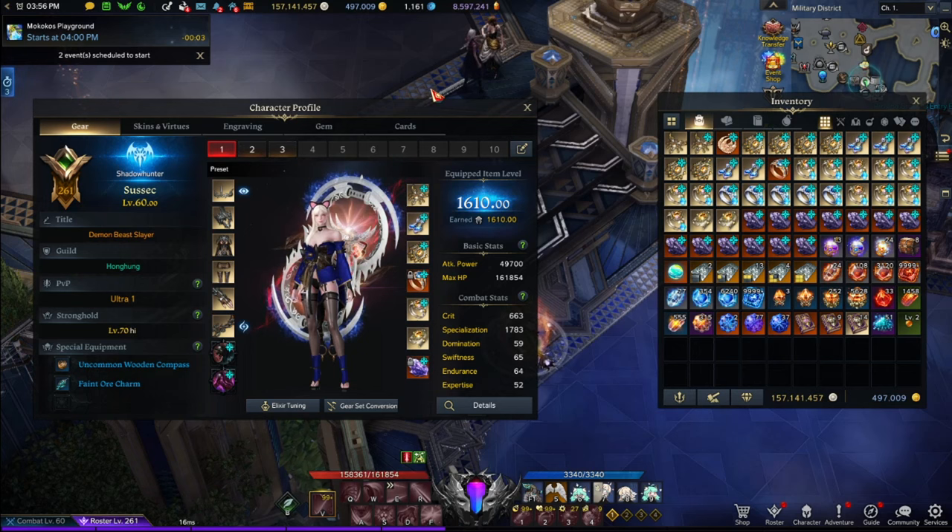I see it as unnecessary to push this character to 1620 and waste hundreds of thousands of gold, only to get a pass later that could have done it for half the cost. I already have a ton of characters pushing to Tier 4 — there's no need to rush. My biggest advice is: do not FOMO. Even though I love the Shadowhunter, I'm going to take it slow and wait for the pass.